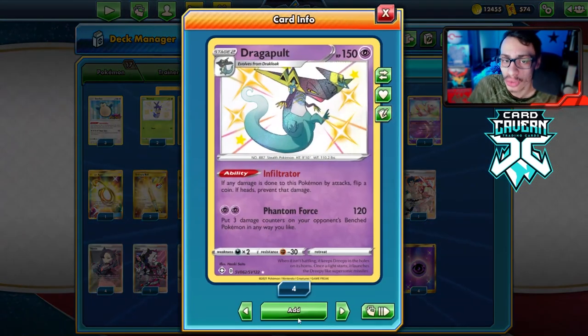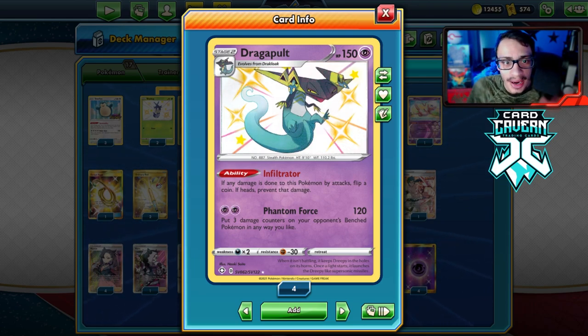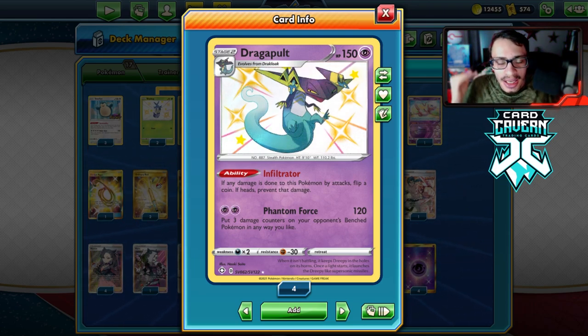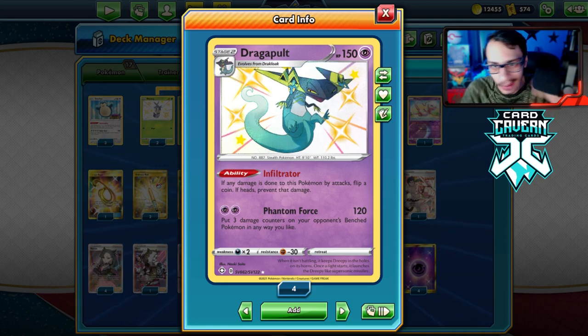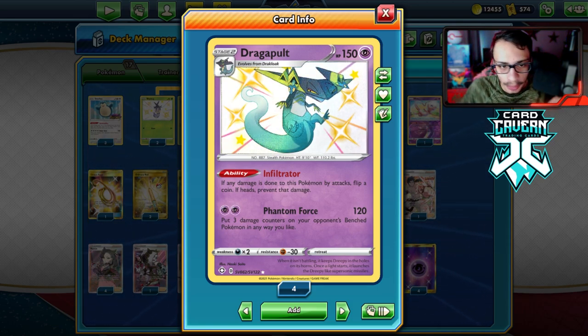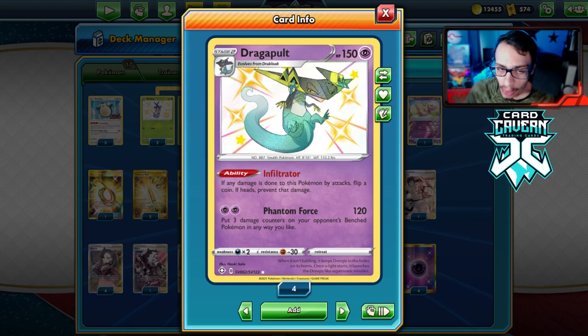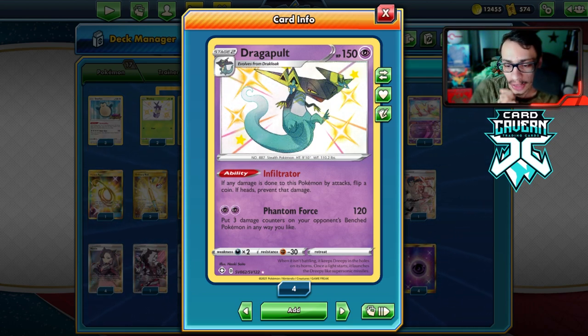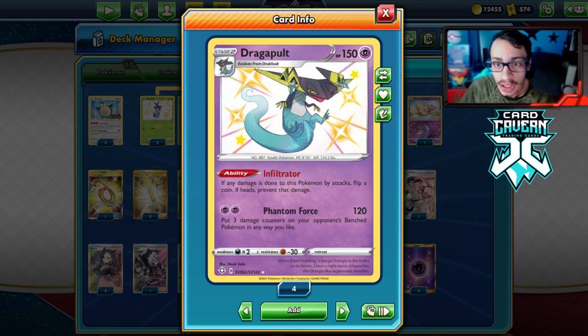The reason I'm using Dragapult is for many reasons. One is its Infiltrator ability. We can put four Dragapults in play right away and basically force the opponent to go through four Infiltrator abilities. This is also good if our opponent tries to Boss — if they Boss a Dragapult, the Orbeetle Dragapult flips heads on the ability and rips the opponent. That's why I like Dragapult in this deck over other Stage 2s, and why I'm trying this archetype first.